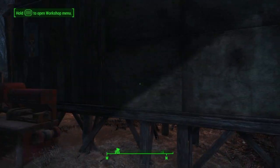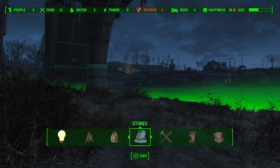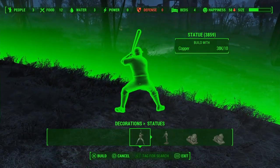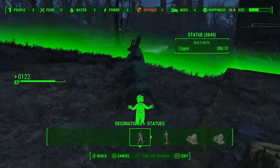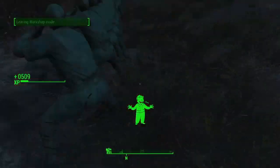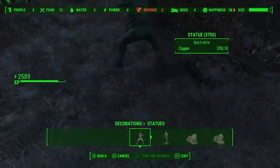Personally I duplicated the copper through the duplication glitch and it just pairs so nicely with this exploit. Anyway, once you've got the copper and you've picked up the Picket Fence magazine from Saugus Ironworks, go into your crafting menu, go to decorations, and go all the way across to statues. Now you're going to use this guy - the baseball guy - and you just simply start smashing the crap out of X while walking backwards. Look at that XP flying up! Continue to do this until it is full and you cannot build any more.